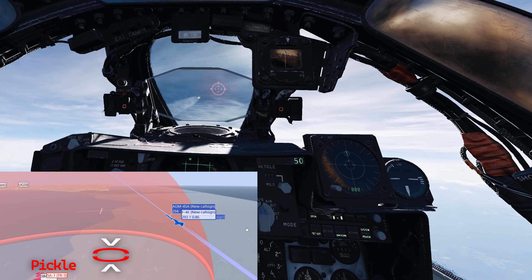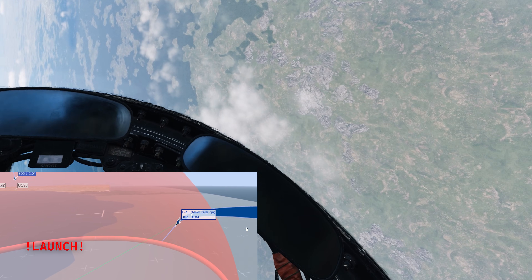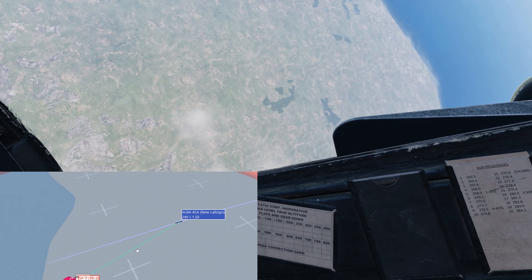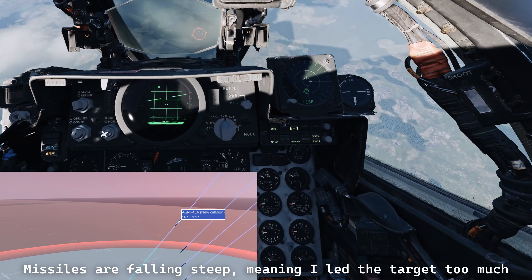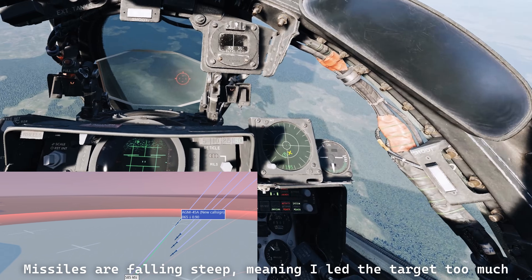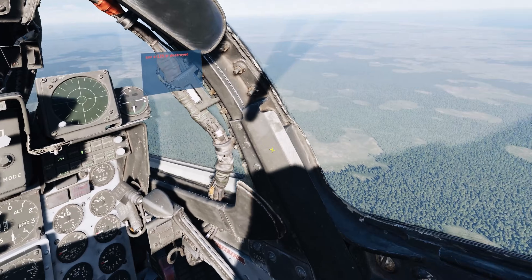We were at about 30,000 feet, so that was good for them and also for us. You can practice at different altitudes and different profiles — flying straight, flying down, whatever. Maybe start by being low and lofting to only 10,000. But this time we had a very high loft and the Strikes are coming down on top of them. Look at that — they are super fast. Right on the forehead.